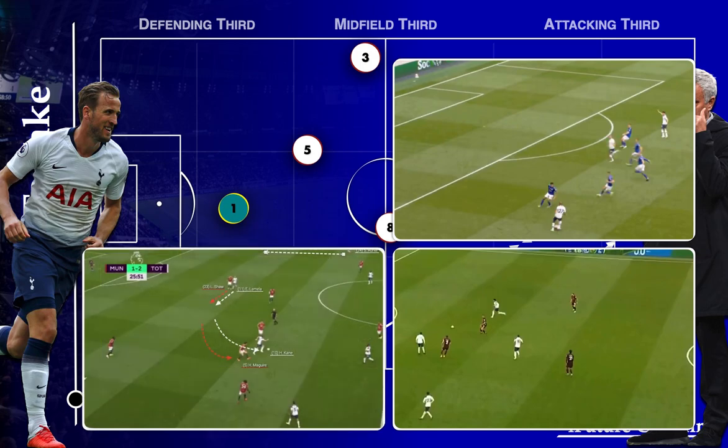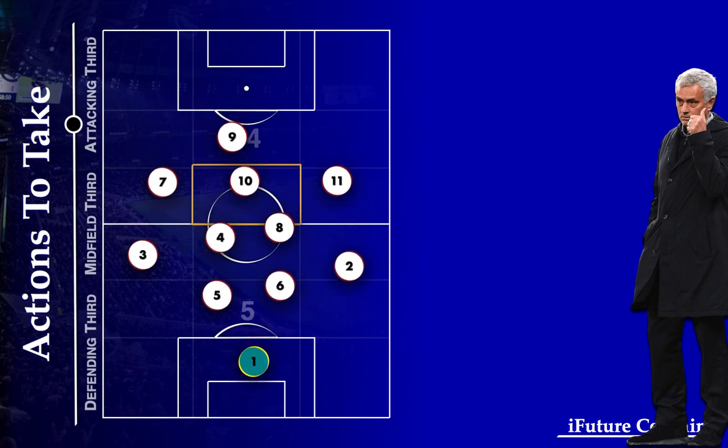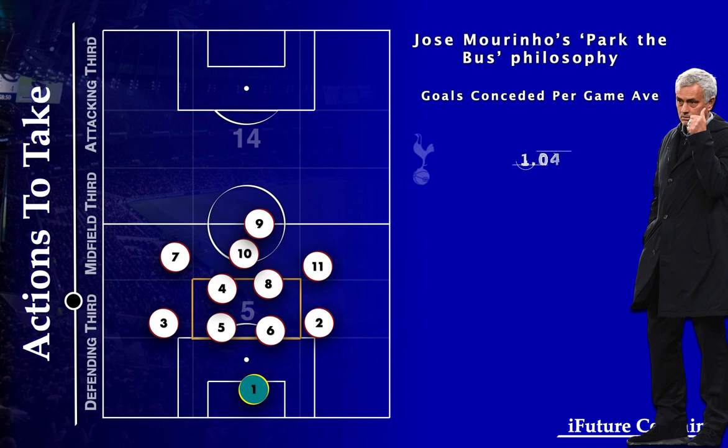With Zone 14 becoming a key area for the attacking side, defending the opposition's Zone 14 — now Zone 5 — becomes of more importance. The likes of Jose Mourinho have adopted a low block to control this area and limit the chances oppositions have on their goal, which has been successful as they have conceded one of the least amounts of goals this season.